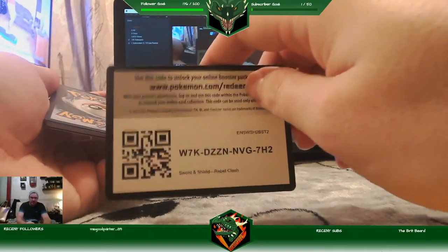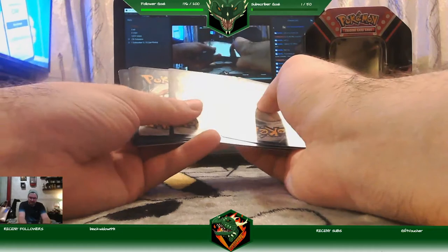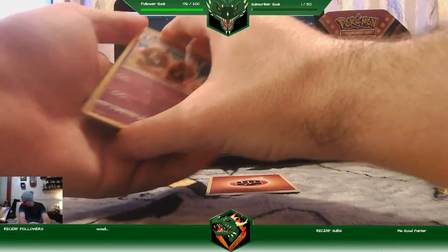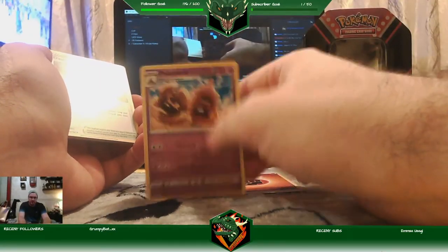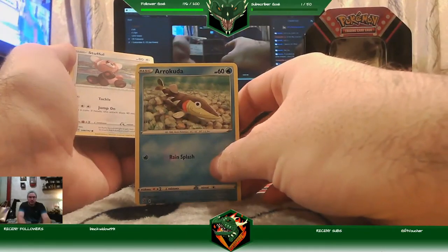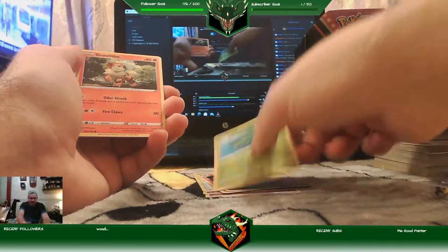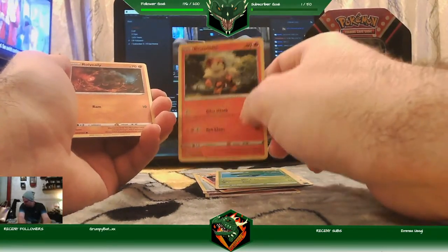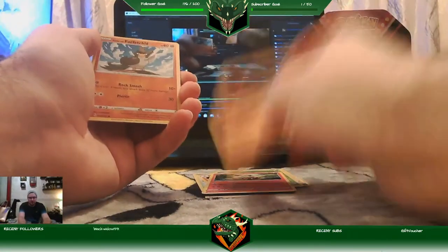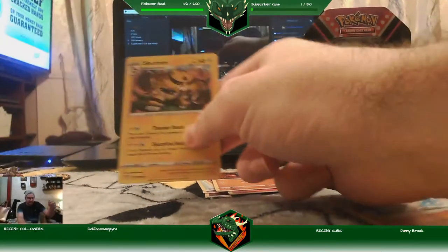There's the code — one, two, three, four. Lightning Energy — nice. Hallowed Sand, Training Court, Lampent, Arrokuda, Stufful. Nice Lotad, a nice little card to have. Brawleth — another one of my favourite starters. Mitchell man, come on — Rolycoly. Galarian Sirfetch'd is the reverse rare and Electivire — the second time I've got that today.